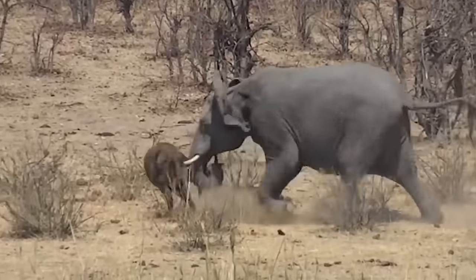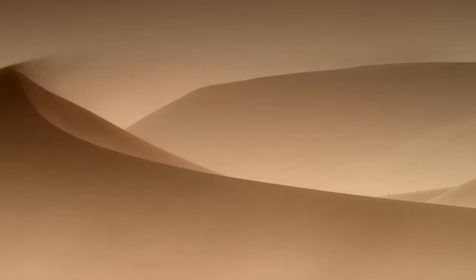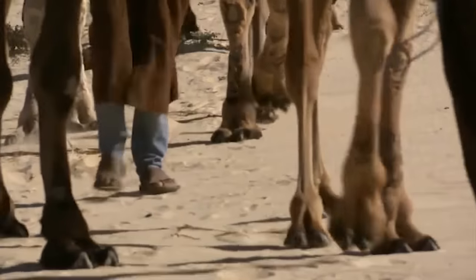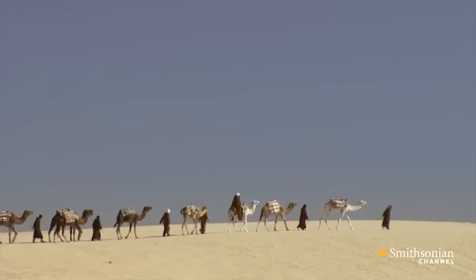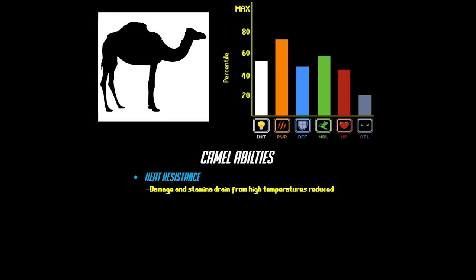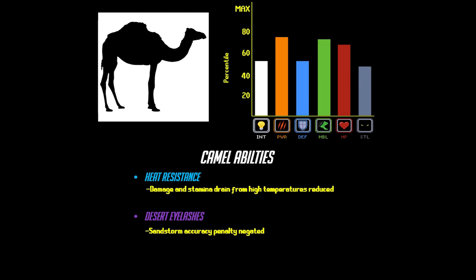These mounts are by far the most powerful, but if you need to fast travel in a server that has a special environmental damage effect — like the arctic or the desert — you'll need a mount that can resist those effects. For the desert, your best option is the camel. Camels have heat resistance, don't incur the blindness debuff from sandstorms, and can store reserve stamina using their hump ability.